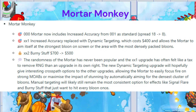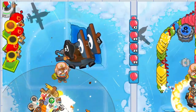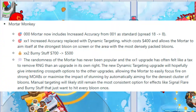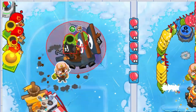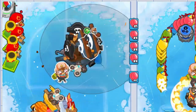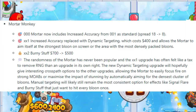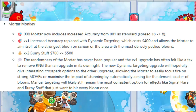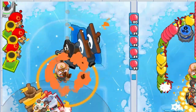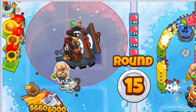Number 4: Mortar Monkey. Base Mortar now includes increased accuracy from XX1 as standard. XX1 Increased Accuracy is replaced with Dynamic Targeting, which costs $400 and allows the Mortar to aim itself at the strongest bloon on screen or the area with the most densely packed bloons. XX2 Berserker Brew repriced to $500 from $700. Dynamic Targeting will definitely improve some players' odds of winning with Mortar Monkey.